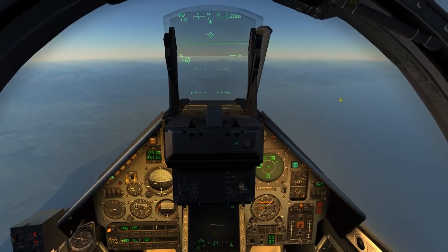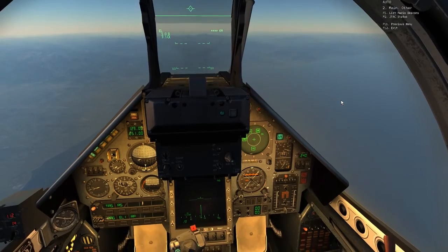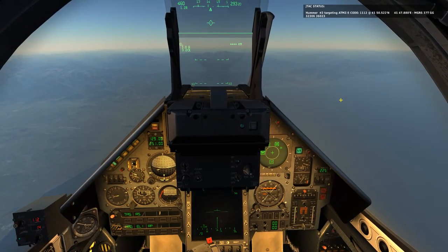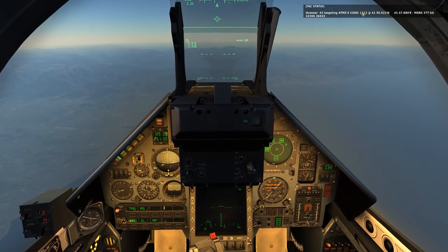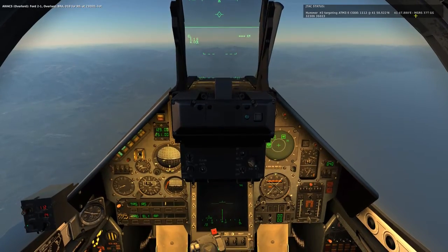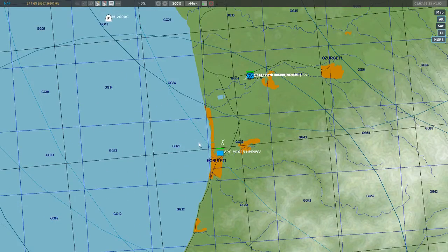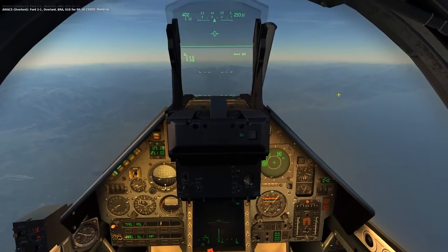We're using the CTLD script, which has made doing JTAC stuff really easy. Earlier, before I started this, I dropped off a JTAC unit in the vicinity of these targets. So he's giving me his code, which I knew ahead of time, and some coordinates: 323, 360.